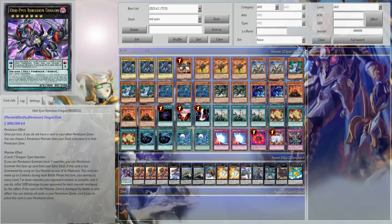I would side two Dark Holes — that's for damn sure — because there are lock strategies everywhere.